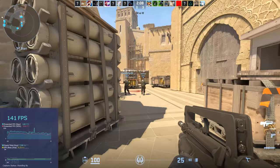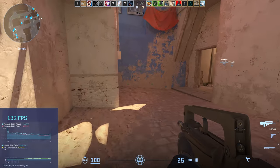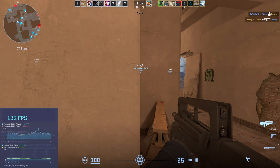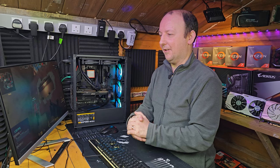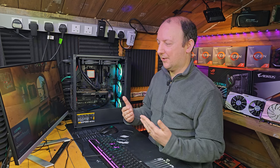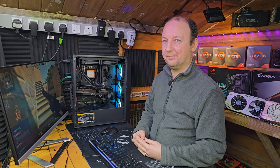Being the type of game this is — very very fast paced — you do want those frames as high as possible and the 1% lows as close as possible to the frame rate you're actually seeing, so you don't see those dips. The higher the FPS, the less you'll see those dips. I don't think that's too bad for this card with only four gig of RAM at 1080p.